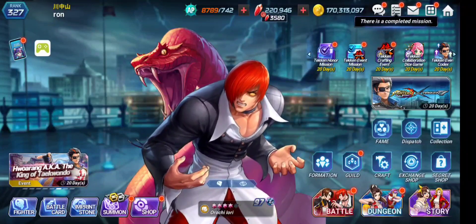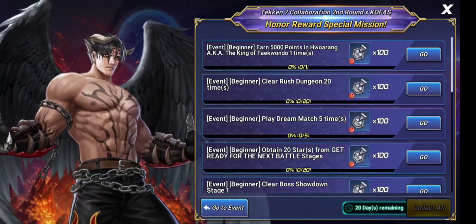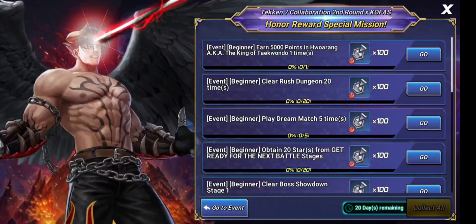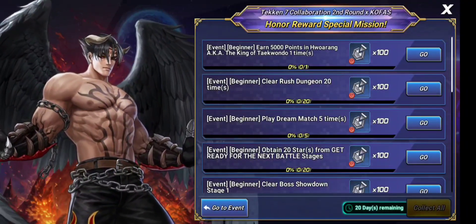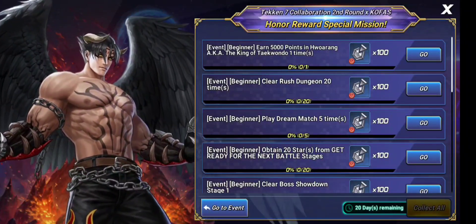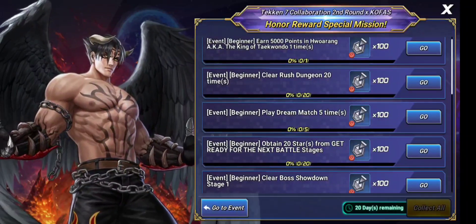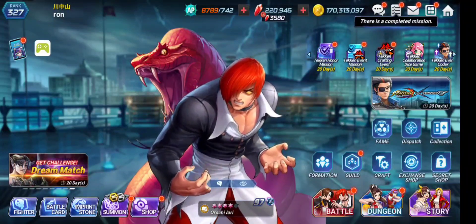We're going to start with the Tekken Honor Mission section. This is a bunch of missions you need to complete in order to get tokens, coins, and badge fragments — and you'll be able to craft a badge with those fragments. The task list isn't too complicated, though some tasks like earning 5000 points in Horang the King of Tae Kwon Do might be a bit difficult. We'll see how the difficulties play out as we go.